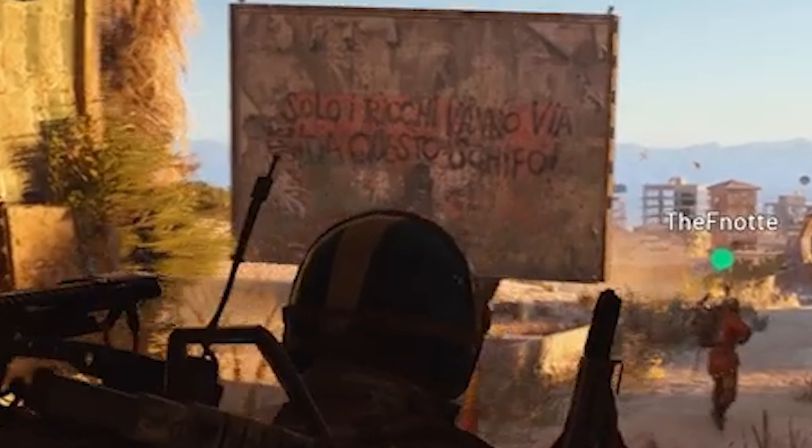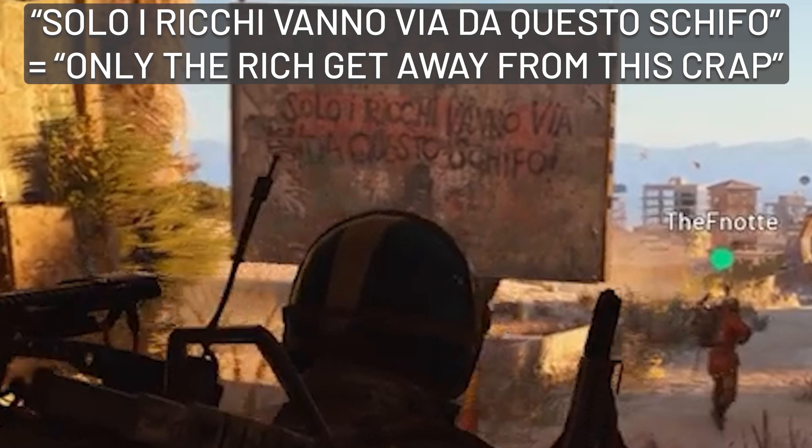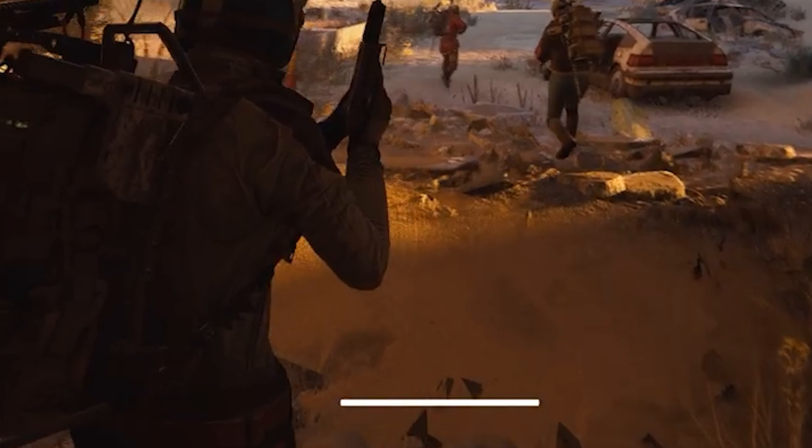Firstly we start to see some game lore introduced with this sign graffitied in Italian which translates to 'only the rich get away from this crap' — so maybe some narrative there about those who escaped and those who were left behind. We also have our first proper look at the game's HUD. On the left we have the three squad members. I'm assuming the lengthened health bar on Noken simply indicates who our player is rather than them actually having increased health. The blue bars likely indicate some sort of varied armor with three variations in strength. The bar in the middle is probably an endurance bar for sprinting, which would mean you have to use your sprinting wisely.